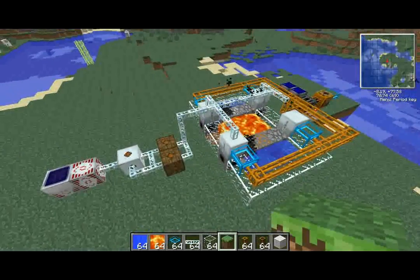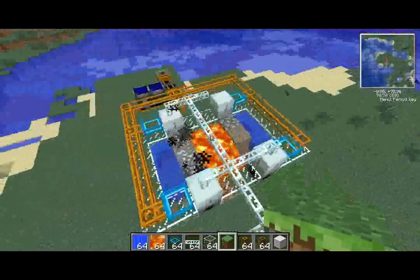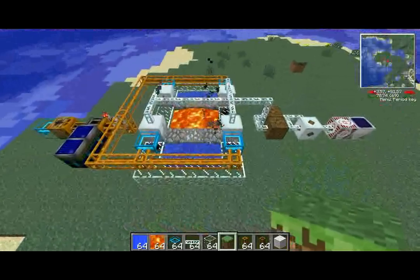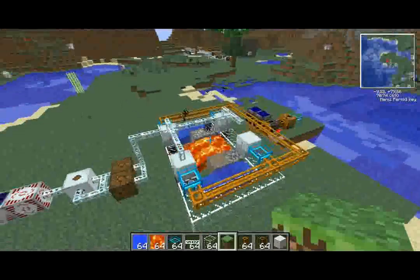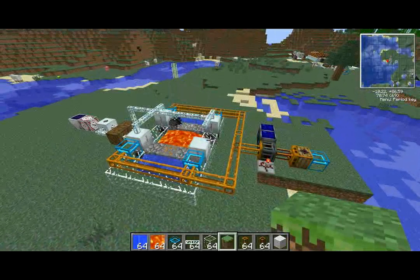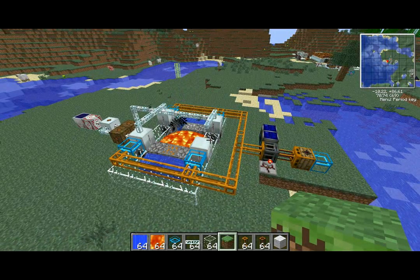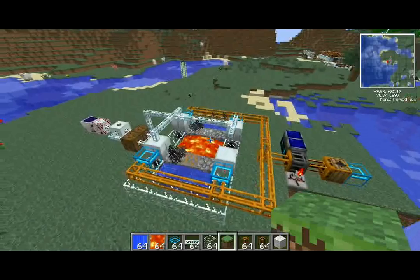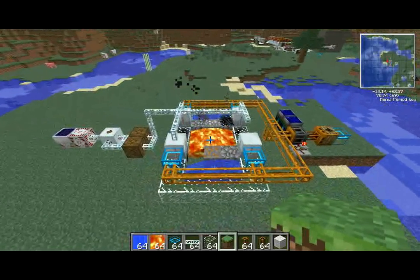Cobblestone is a resource which is very easy to come by, but if you're going to be doing things like HV solars, you need a lot of cobble. A single solar takes 8 cobblestones, so if you're talking about an HV array which takes 512 furnaces, you're going to need a lot of cobble and you're not going to get that just by throwing it into the system. You want to find a way to automate it.